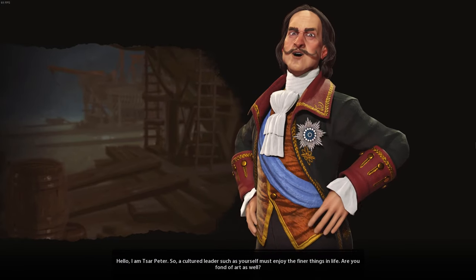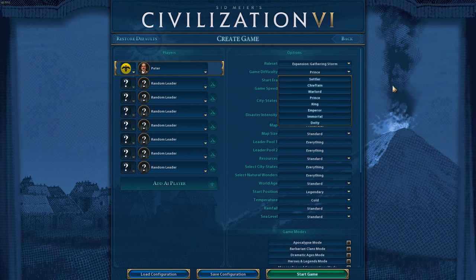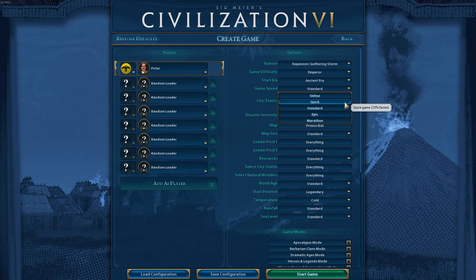Peter of Russia. This strategy is going to work on every difficulty and every game speed, but I'm going to be playing on Emperor with quick speed, because I'm impatient.